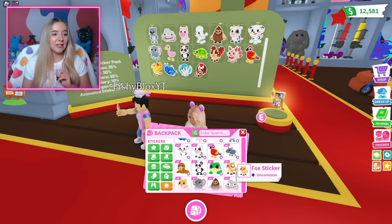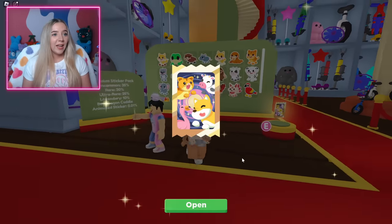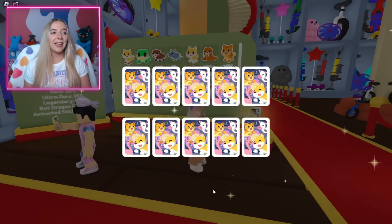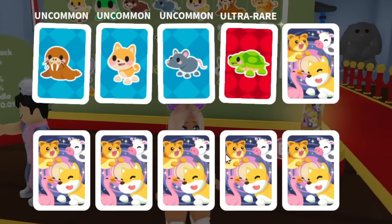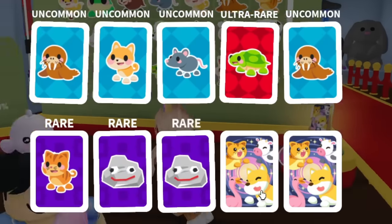I think I'm still missing the kitsune and I still need a ginger cat. Come on — ginger cat, animated bat dragon sticker, kitsune. We started off with three uncommons in a row... and the ginger cat! I got a ginger cat.